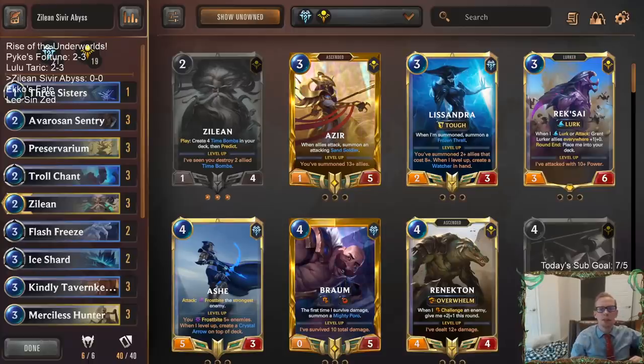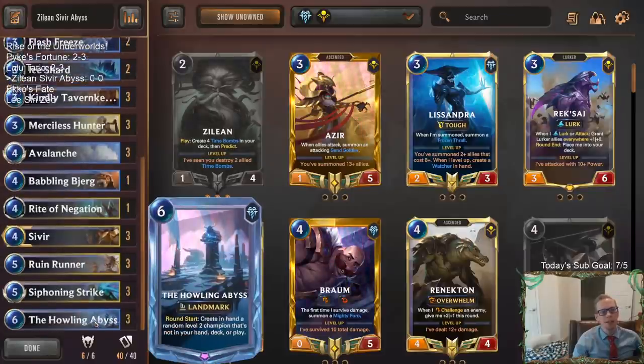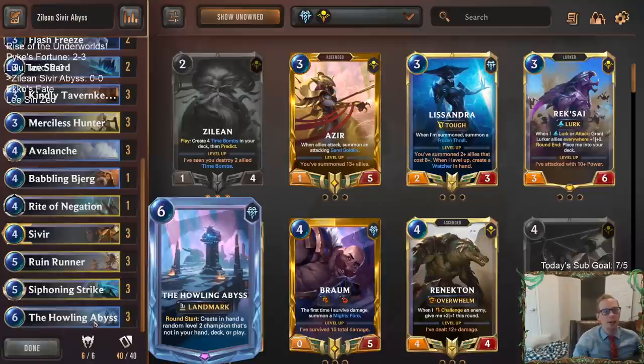Welcome everybody in Twitch chat and on YouTube for some Zilean Sivir Abyss. First time I'm going to be playing Howling Abyss with six mana - with the new patch out, Howling Abyss now costs six mana. Super excited for that. As y'all know, Howling Abyss is my favorite card in the game, it's so much fun.